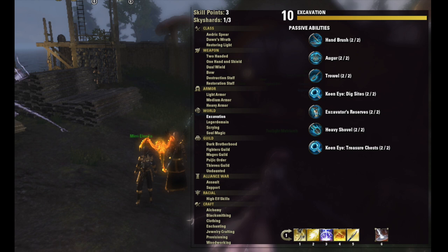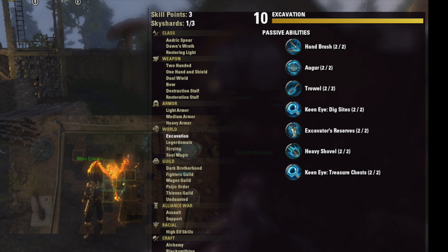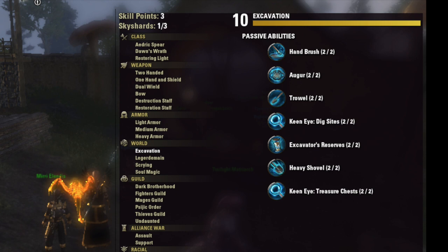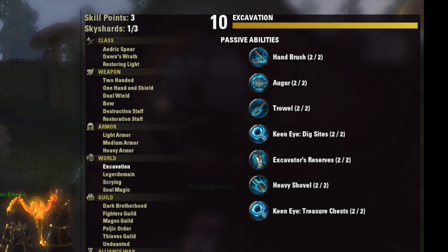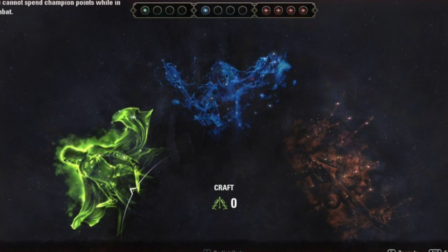Now let's take a peek at the Excavation passives. You want to be level 10 here as well. There are 5 passives you need and the rest are garbage: 2 points in Handbrush, 2 points in Augur, 2 points in Kenai Dig Sights, and 2 points in Heavy Shovel. You also need 2 points in Kenai Treasure Chest, but that passive shouldn't even be here — it belongs in the crafting constellation of Champion Points. But Zoss stuck it here, I think, to make sure you bought Graymoor or have ESO Plus. Sneaky Zoss.